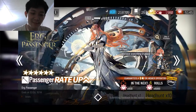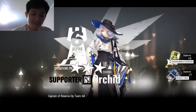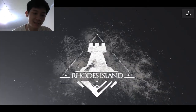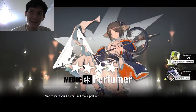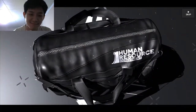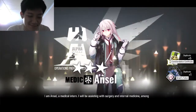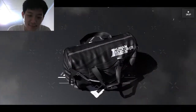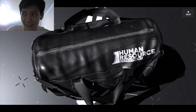Oke langsung ya kita coba buka satu, oke bintang tiga. Oke langsung aja kita coba lagi. Kita buka, bintang empat, bintang empat, bintang empat, dapetnya sertifikat emas. Oke coba lagi kita buka, bintang tiga. Kayaknya chance-nya mau abis nih ya, jadi kalau chance-nya abis gue akan skip sampai ke banner selanjutnya.